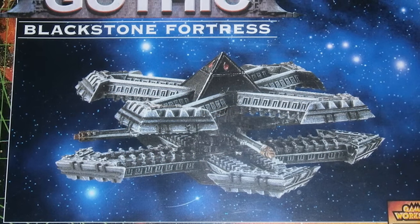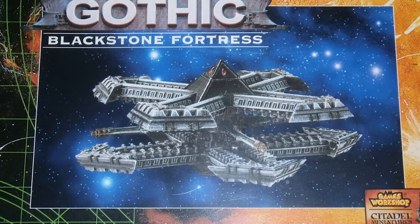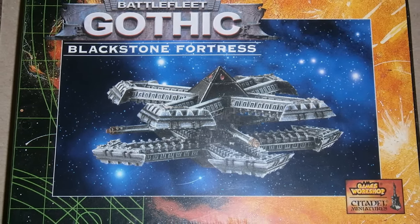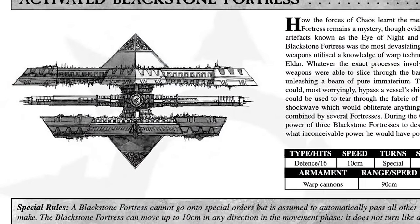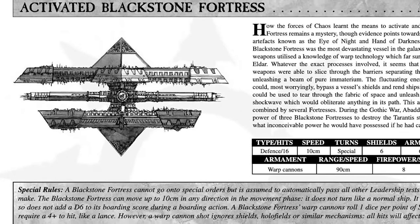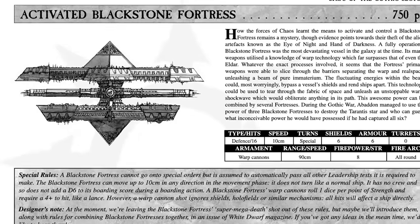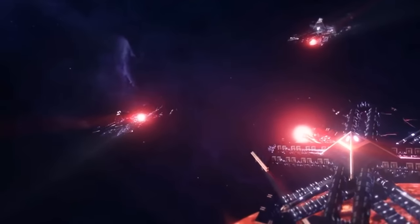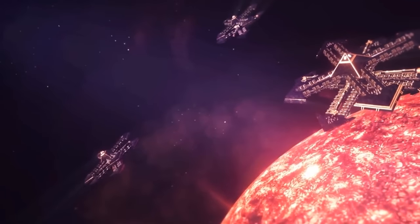Fun fact: when the Blackstone Fortresses were originally introduced to the Battlefleet Gothic tabletop game, the designers said that they were leaving — and I shit you not, this is what it was actually called — 'the super mega death shot' out of the rules, as they had no idea how to even begin to calculate what three Blackstone Fortresses would be capable of in the tabletop game. They did eventually come out with rules for it, where it did an enormous amount of damage and extended the range and damage based on how many Blackstone Fortresses were used in the combined attack. I always thought it was really funny that the designers were just sitting there scratching their heads like, 'yeah, we have no idea what to do with this, it's too powerful.' The Blackstone Fortresses are one of the coolest things in all of 40k, and I'll do more in-depth coverage on them in the future.